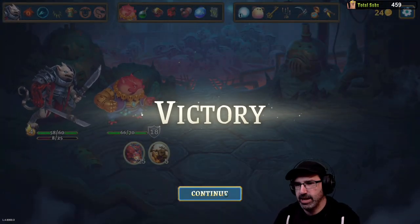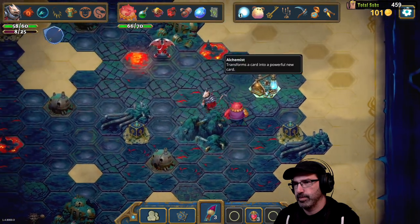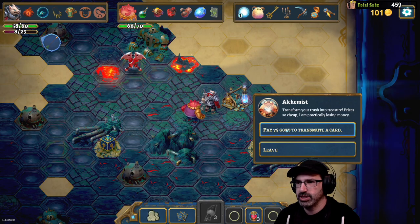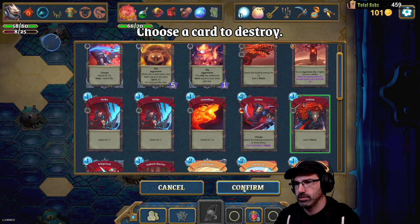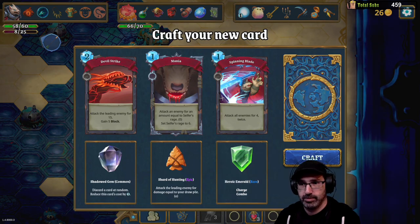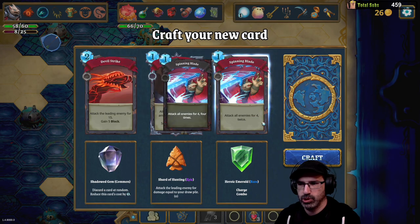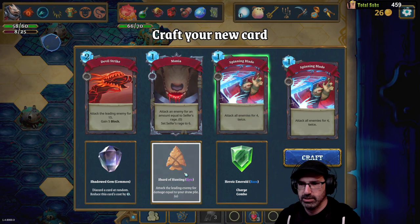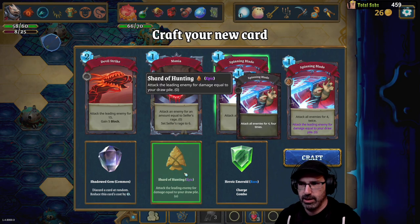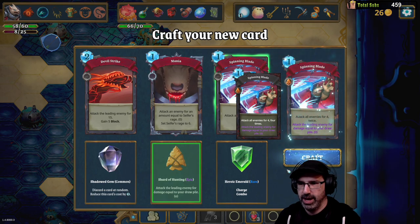Hey Paladin, what's going on — you've been looking at this, it's a lot of fun. Alright, Explosive Pigment, Alchemist — pay 75 gold to transmute a card. I give you six block, confirm. Attack an enemy for an amount equal to Cypher's Rage, set Cypher's Rage to six, attack all enemies for four twice, and also give it a Shard of Hunting — so we'll also attack the leading enemy for damage equal to my draw pile. Yes, all for one mana!